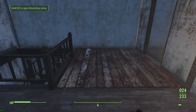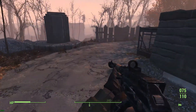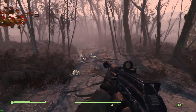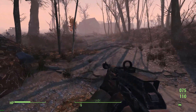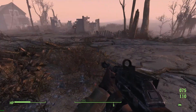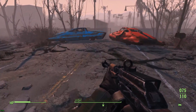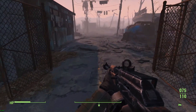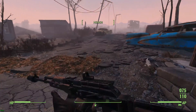Now we're off to our next settlement which is going to be a little bit north, so that's going to be more fun. Generally speaking I would actually go back to Spectacle Island at this point and create myself a long list of things, but I'm not going to. I'm actually going to head out from here, go north young man, and start another colony at the lighthouse. I shouldn't have any problems between here and there because I just killed everything.